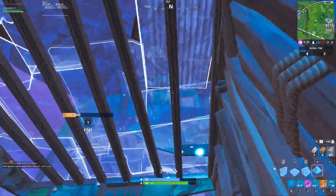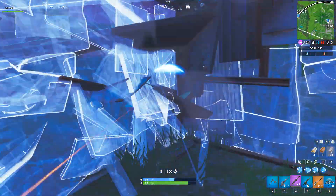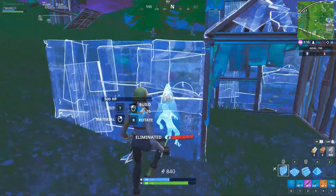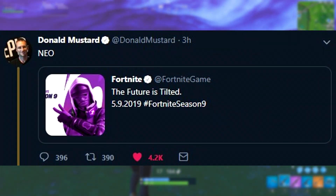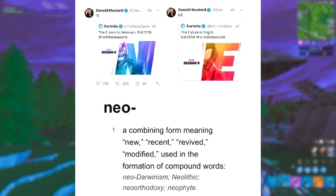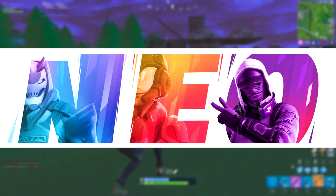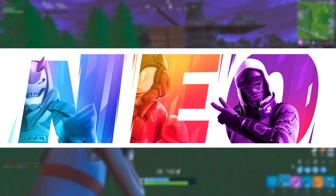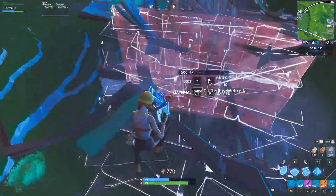We'll just have to see, but very exciting stuff with this skin — lots of little easter eggs here and there within it. Also, taking all three teasers from the past three days, we now know it spells NEO. If you want a quick definition: NEO is a combining form meaning new, recent, revived, or modified. And what do we already know? The map is probably going to get a revamp — a brand new, fresh start to at least certain POIs. Very, very interesting stuff.